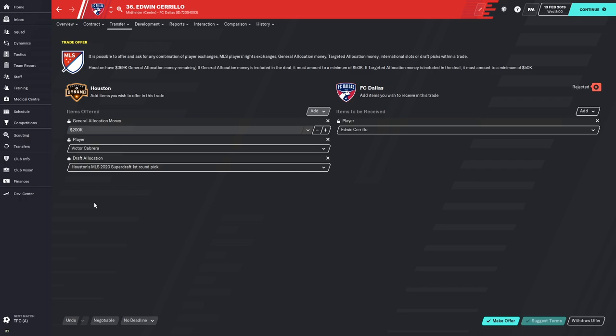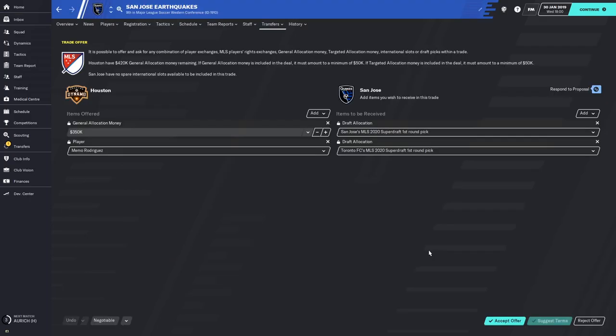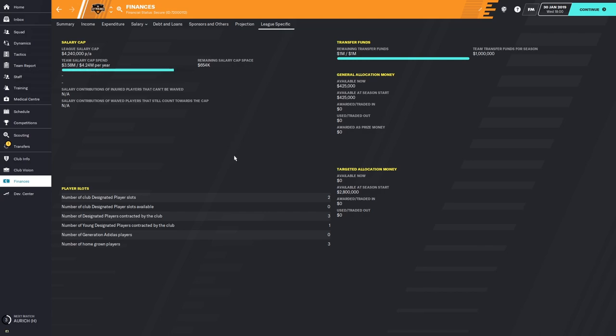It's really challenging in FM to get the AI to agree to a trade that you offer. However, in just a moment I'm going to show you how you can acquire some decent players when the AI comes to you offering trades. Here I have a trade offer coming in from San Jose — the Earthquakes would like to try to acquire Mimo Rodriguez. They're offering me two first round draft picks in exchange for Mimo Rodriguez and $350,000 of general allocation money.